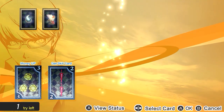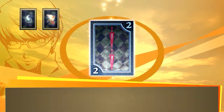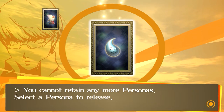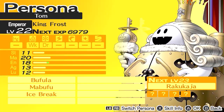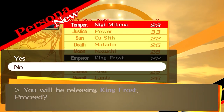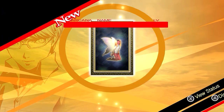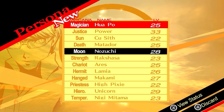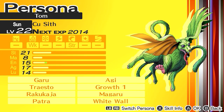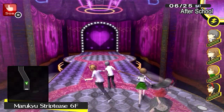Nigi Mitama — Temperance Arcana. Let's get both of them, they're brand new. Do I have any Temperance to replace? No, because I've already got King Frost registered, so it's no big deal. At this point I was just like — I just need as many new personas as possible with as many different arcanas.